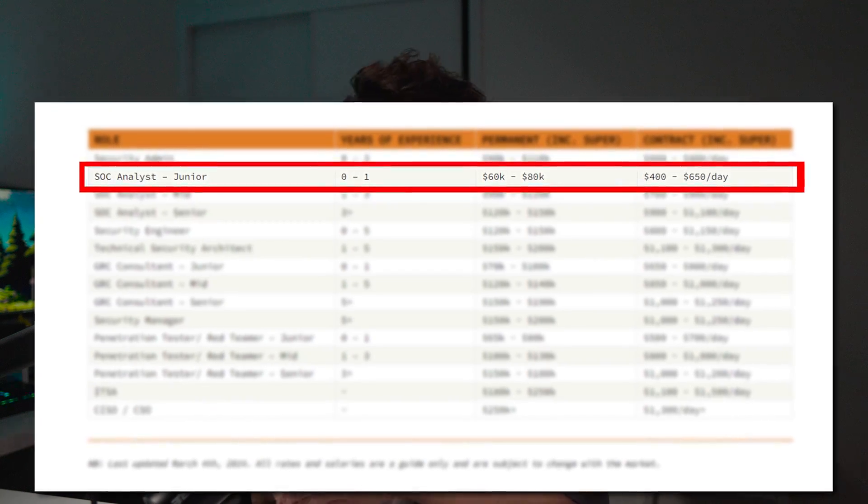When it comes to salary, you're looking at a range of 60 to 80k a year. Keep in mind this is a junior role and the salary range is just a guide. Ultimately it really depends on your educational background, your experience, how many years you have in this industry, and how much money a company is willing to pay for their security team.